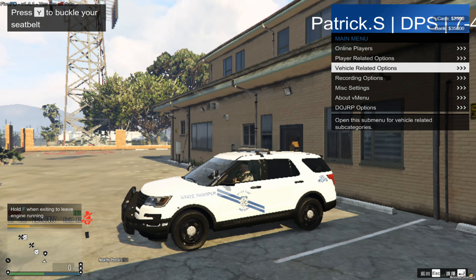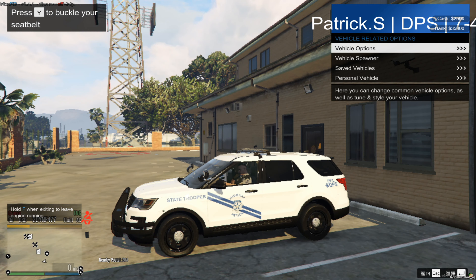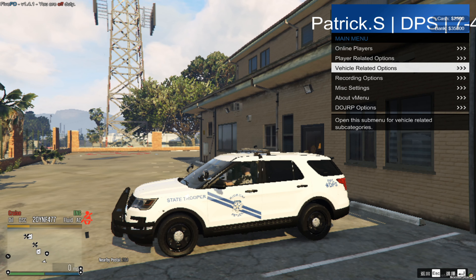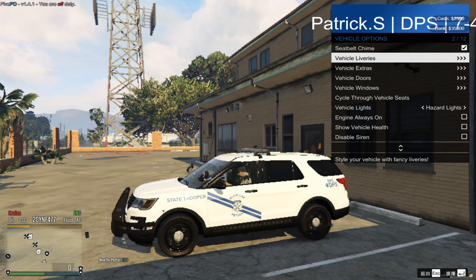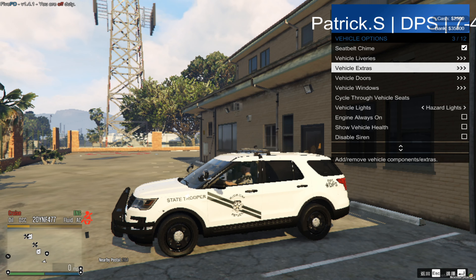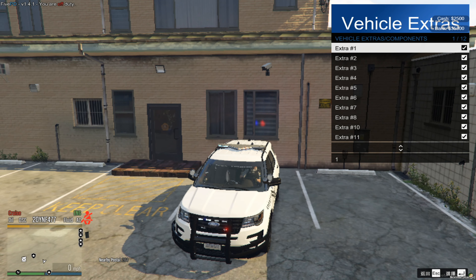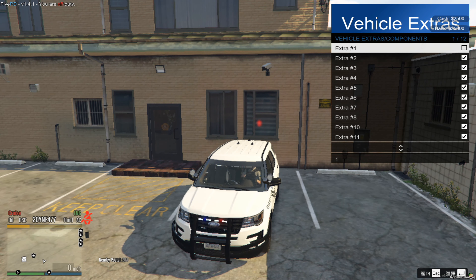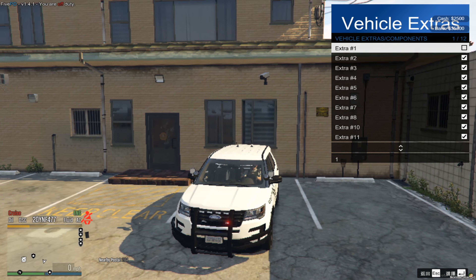If you want to change your vehicle livery, go to F1, Vehicle Related Options, Vehicle Options, and there's Vehicle Liveries — click it and choose one. Under Vehicle Extras you can configure things like the police light bar. If you have two light extras showing, remove one so it looks right.